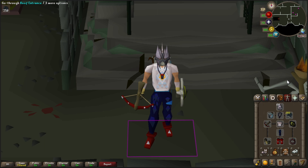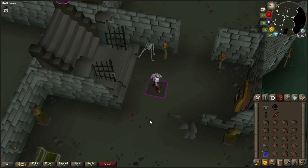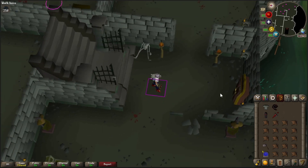We're not going into the Grotesque Guardians blind - I've done a little bit of research. Mainly looked up that you need range, melee to switch into, and still the Rock Hammer to kill them with. The basic overview is to fight Dawn until 50, Dusk until 50, Dawn until dead, Dusk until dead with a couple special attacks.